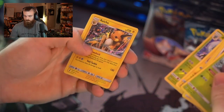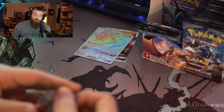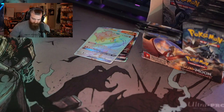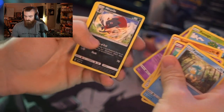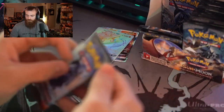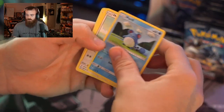Look at that — a Pikachu and a Raichu! Pulling those out and keeping them together. If you wanted to know my two favorite Pokemon — it's Charizard and Pikachu. I'm looking at getting a tattoo — it's gonna be Charizard and Pikachu. Here we go — a holo Espeon and a Weavile, not bad. Moving on.